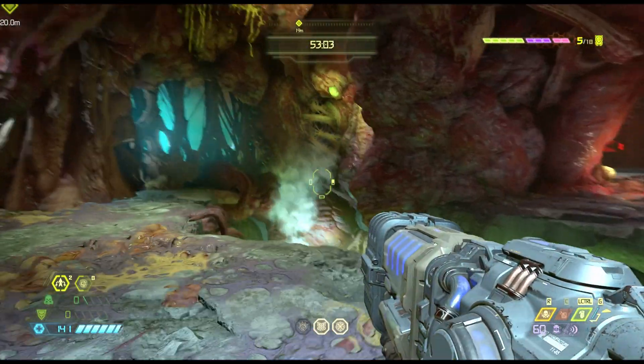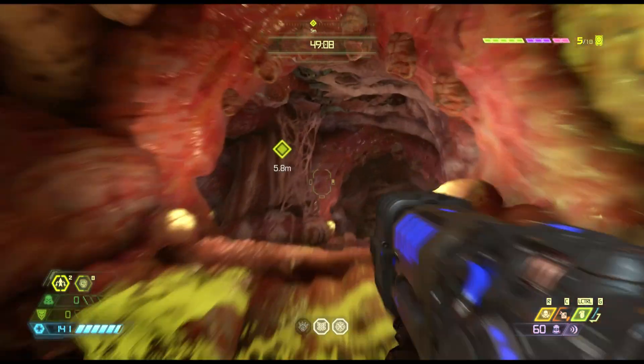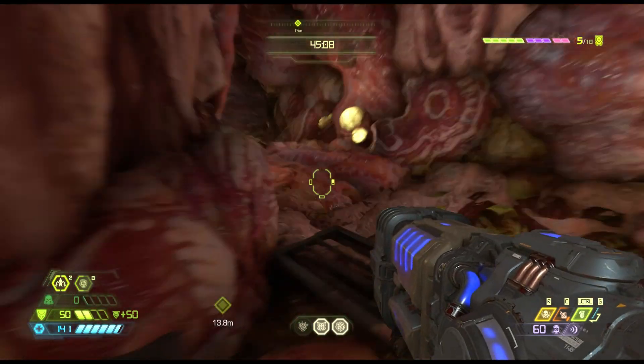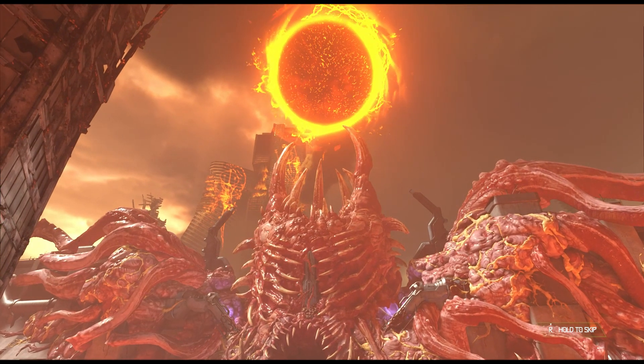Then you're going to get to this section where you're trying to escape - this is actually a hard part. I couldn't find the wall to jump onto, so I thought I'd just show that to you guys. If you're stuck there, that tells you how to do it. Anyways, that's it - that's how to beat Super Gore Nest. Thank you for watching, and until next time, peace.